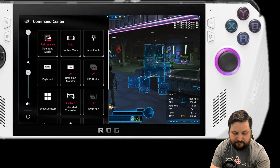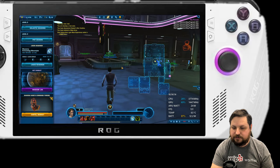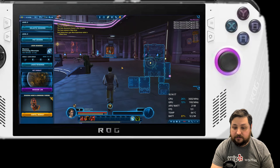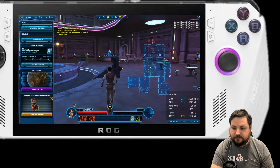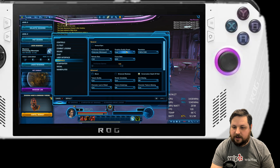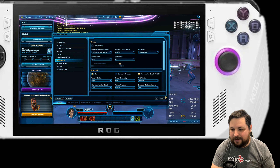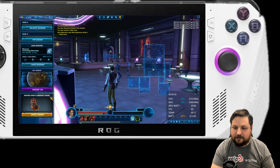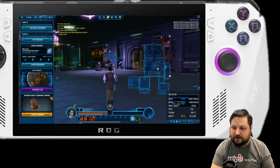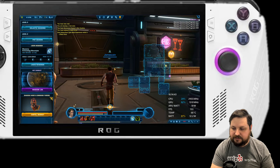That's silent mode — let's go to performance mode and see how much more power we have to work with. The difference between performance mode and turbo mode is way less than the difference between silent mode and performance mode. We're right up at 148 fps, so we have a lot of headroom. Let's go ahead and bump this to medium. This is perfect — right around 100 to 120 fps.